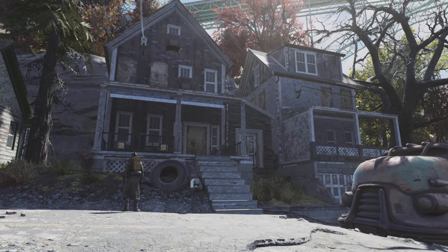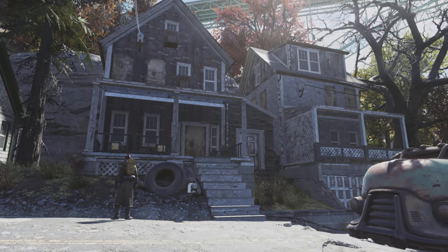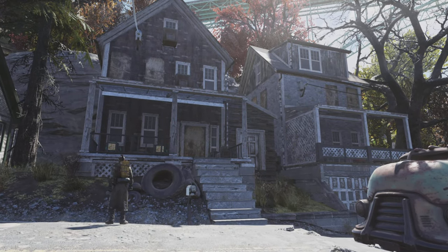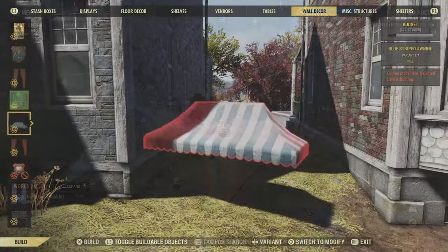Hey up everybody, how the devil are we all doing? It's TNG and in this video we're going underground and we're building a secret bar in between these two houses here. Simply lovely. The location is here in Flatwoods — just look for the two houses with a destroyed truck in front and try to get your camp module right up against the cliff face at the back. Right, let's get going.